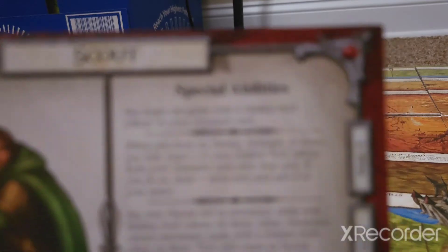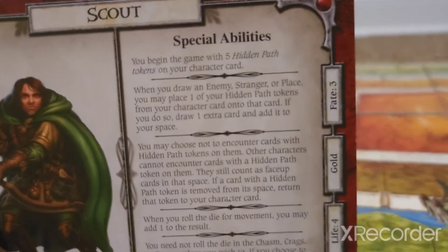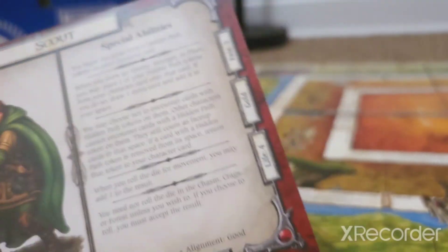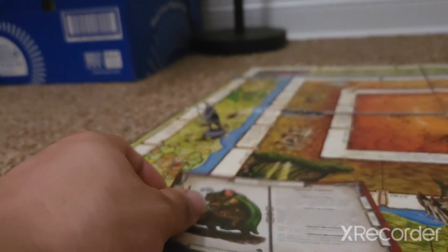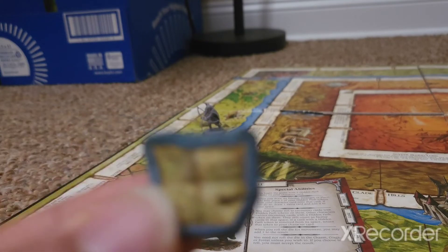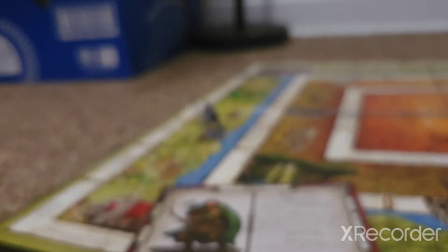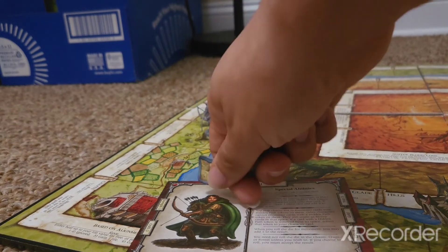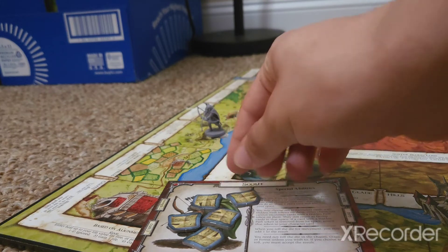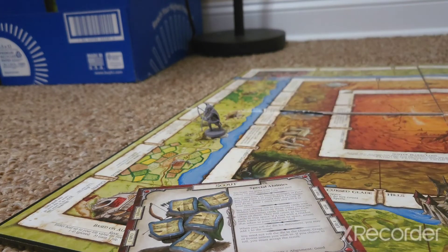The first ability says you begin the game with five hidden path tokens on your character card. Like I've said in previous videos, every single character inside the Woodland expansion has their own set of tokens that represent their skill set. This is a hidden path token, and you've got all five right there on your character card, which sets up our starting position.